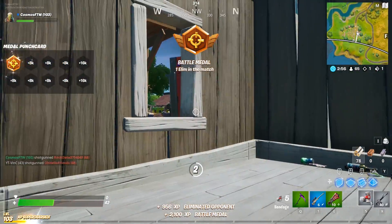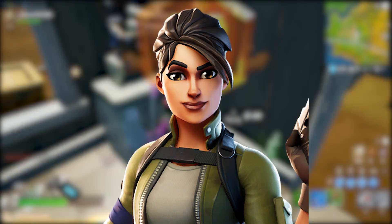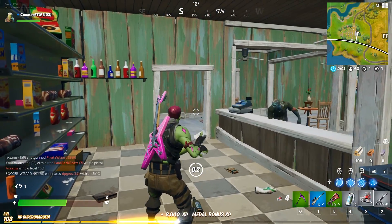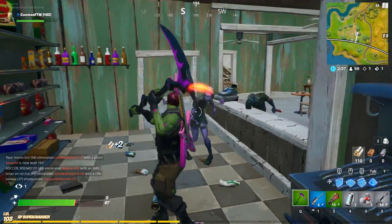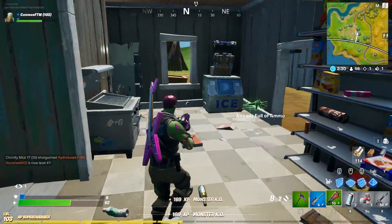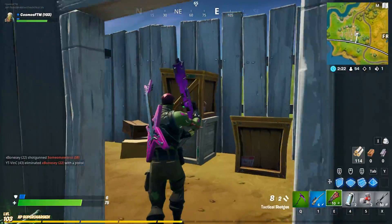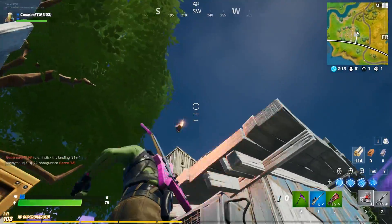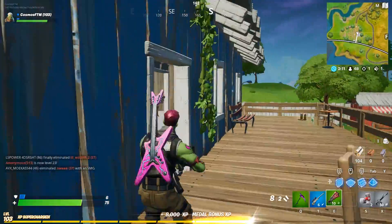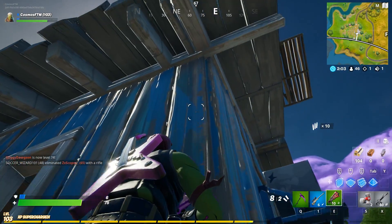Coming in at number 10 is all of the brand new default skins. When I went to get gameplay for this video, about three of the four times I died I got killed by an actual default skin. These new default skins have been pretty try-hard — they look a little better, they combo a little better, and they're still kind of new so a lot of people are still using them. Definitely very try-hard skins.